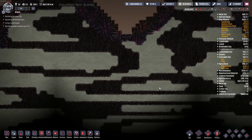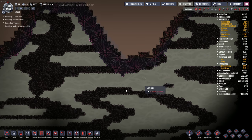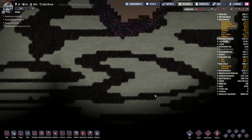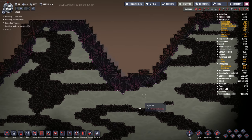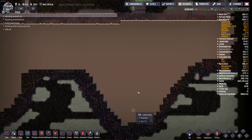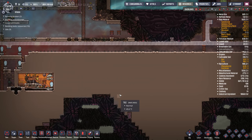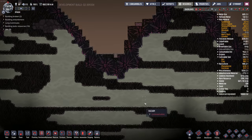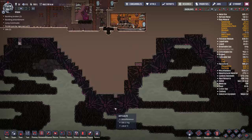I noticed my frames per second just jumped dramatically. Pretty cool. This magma is pretty much inaccessible anyway, so it wasn't like I was ever going to use it. And if it hurts performance, I might as well just get rid of it — plus I've already filled it in here, so I'm never going back down. So just a little tip: if you ever want to increase your frames per second, turn on debug mode, turn on the insta-build, and just mop up this stuff.